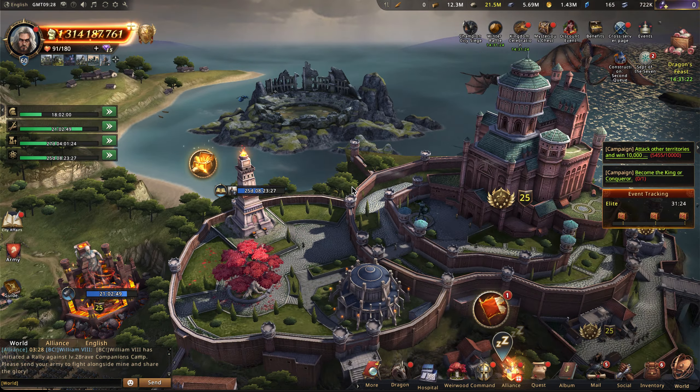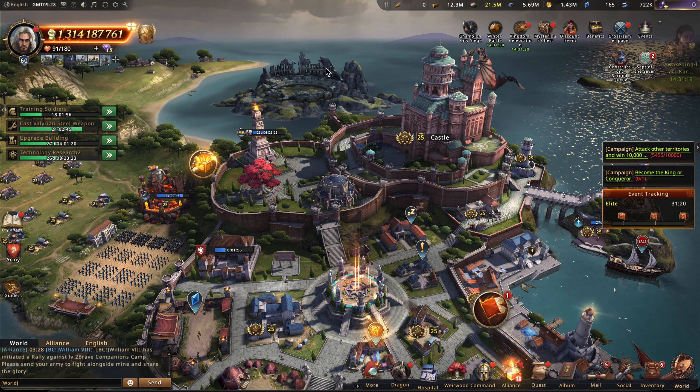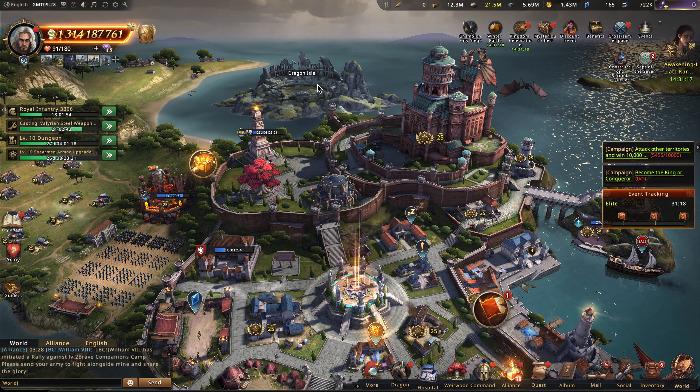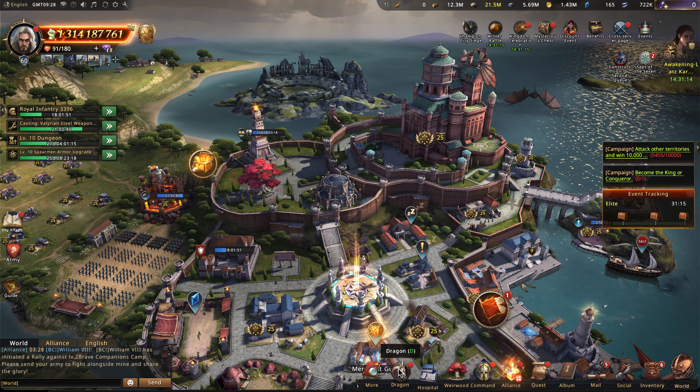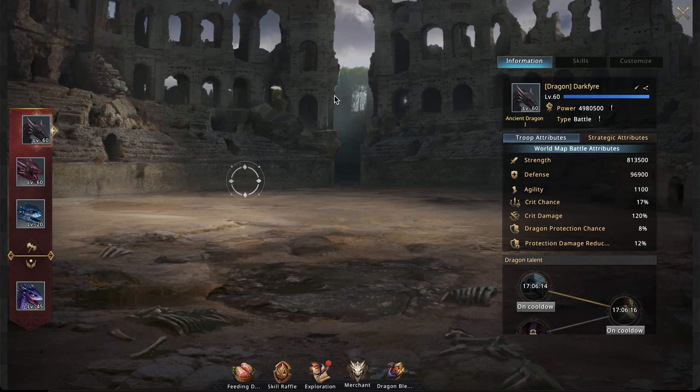If you're a new player getting into Westeros and wondering where to find your dragons — there's the Dragon Isle right over here. You can also click on this icon down here or press D, and that'll take you to your dragons.